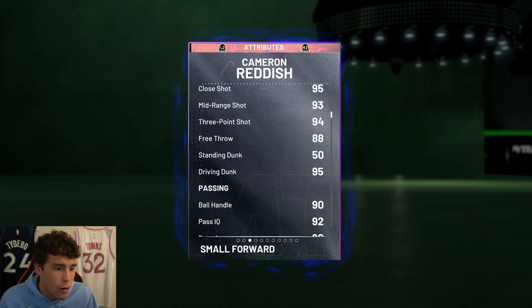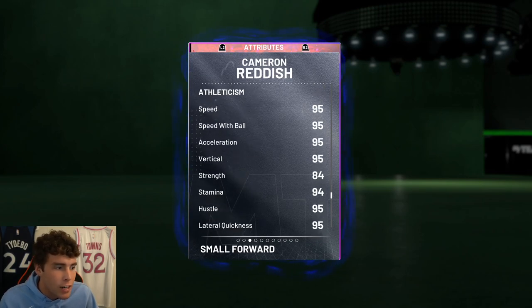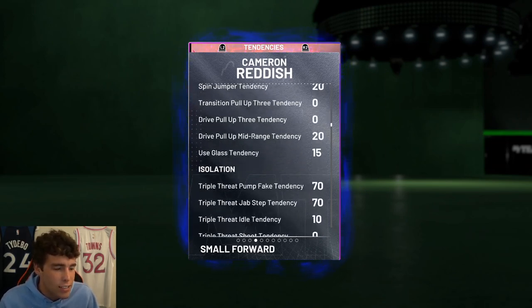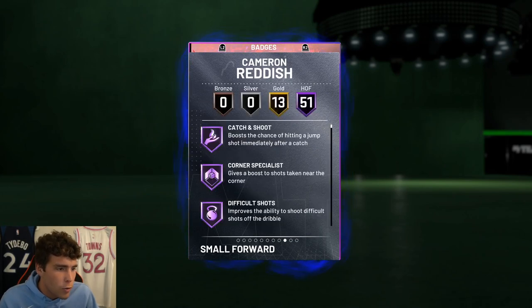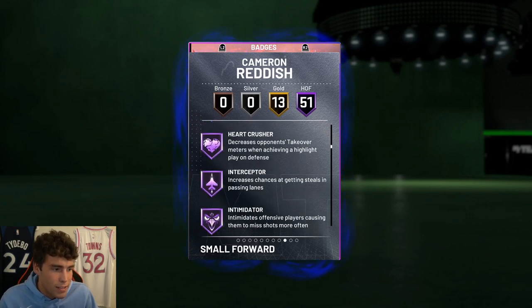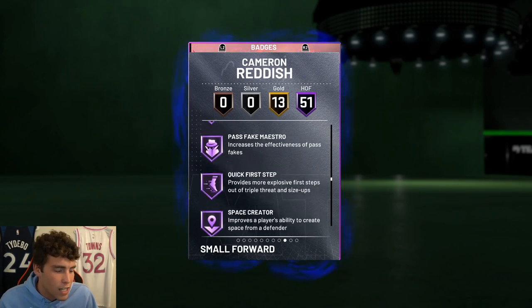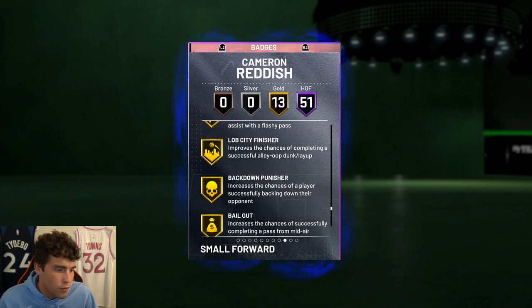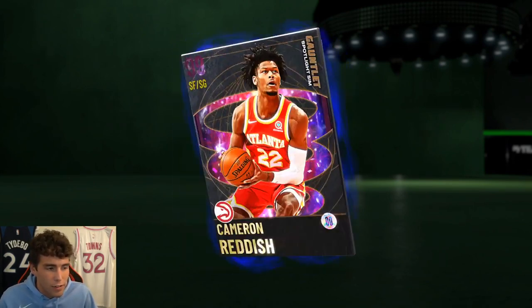Looking at the card: 94 three-ball, 95 driving dunk, 90 ball handle, 80 block, 95 steal, 95 perimeter defense, 80 interior, 95 speed, 95 acceleration, 95 lateral quickness. Defensive tendencies in the 90s across the board. 51 Hall of Fame badges, 13 gold — half of them include ankle breaker, dimer, pick pocket, pick dodger, clamps, heart crusher, interceptor, intimidator, rebound chaser, worm, contact finisher, showtime, handles for days, needle, quick first step, unpluckable, flexible, hot zone hunter, range, and volume shooter.